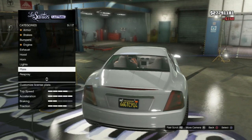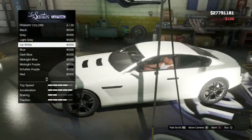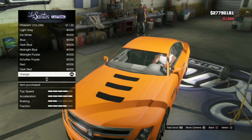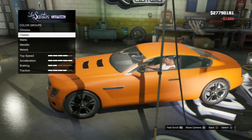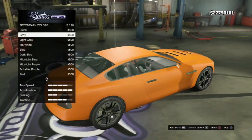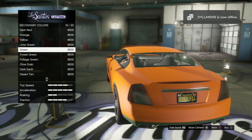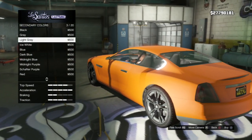Let's go with yellow and black, and respray this real quick. Let's go with orange. Secondary colour — where is the secondary colour? Oh, it's for the bottom part of the car. Fair enough. I'll make that ice white.